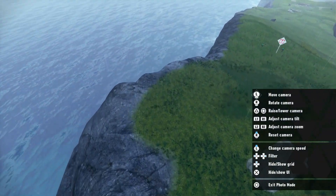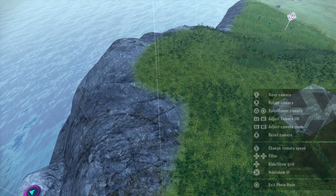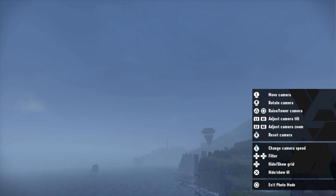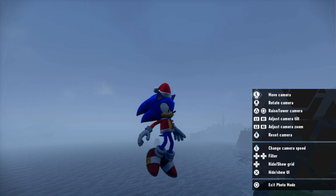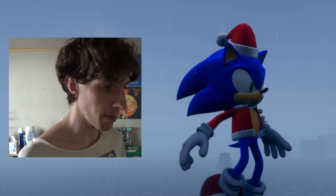It took me a little while to get the hang of it, and there's not quite as many features as other photo modes I've played like in Spider-Man or Ratchet and Clank, but it's still really cool what you can do here. Also, Sonic's dressed as Santa now! How cool is that? I wish there was a feature where you could make him smile or at least change his facial expression.